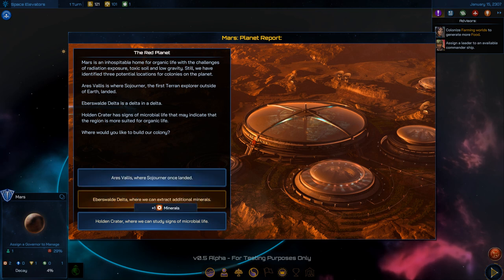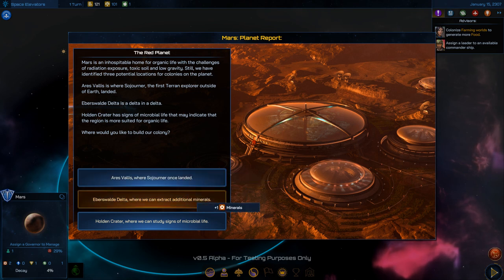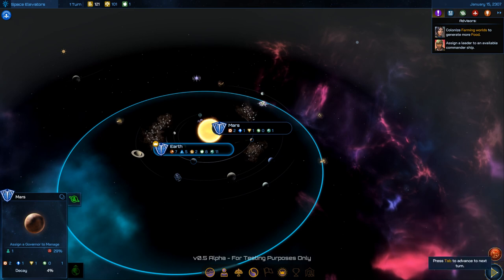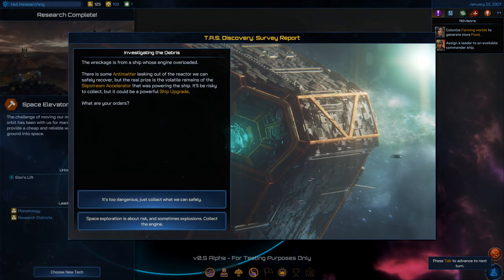You can gain a leader by landing — referencing the Sojourner rover from the Pathfinder mission in the '90s. Choices include: gain a leader, gain minerals, or gain technology. I don't know enough about the mechanics to judge which is best, so moving on. Another turn, another event: an overloaded ship with antimatter leaking and a volatile slipstream accelerator — risky to collect but could be a powerful ship upgrade.